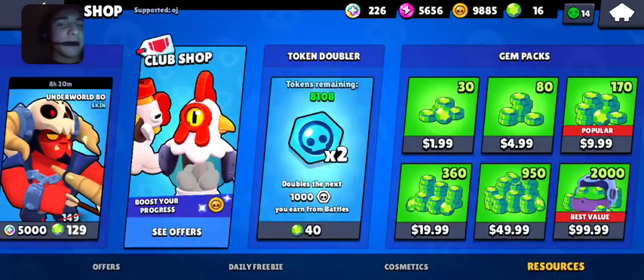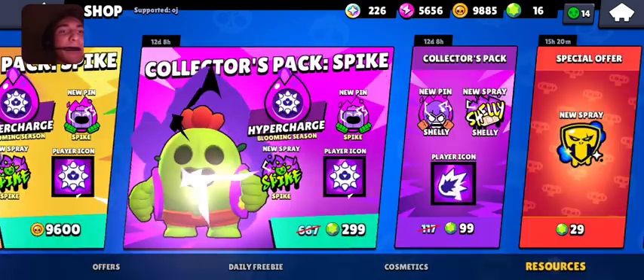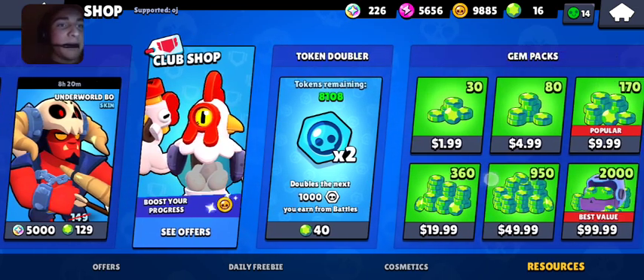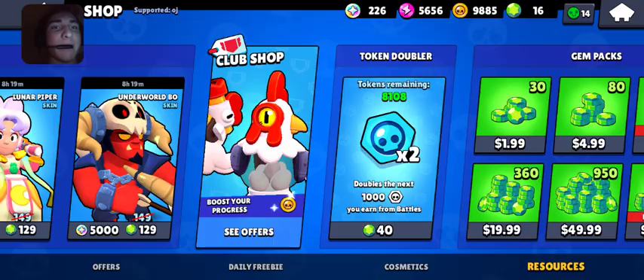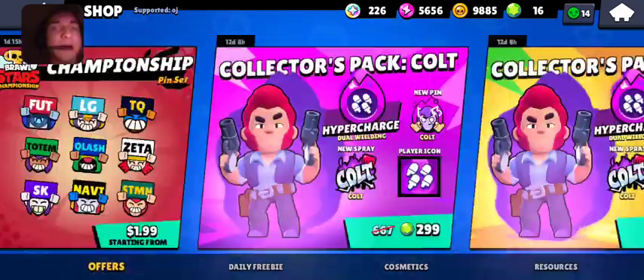As of today I currently have 5,656 power points and 8,108 token doublers. I'd also like to mention quickly that someone in my comments said that apparently they just decreased the amount of token doublers that you get out of star drops, instead of decreasing the chance or adding limits. So technically you'll be getting less of that reward from now on, which I think is pretty unfortunate. But other than that guys, let's see how far we can take this.